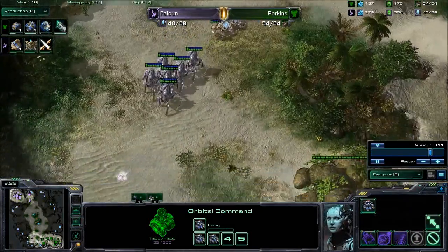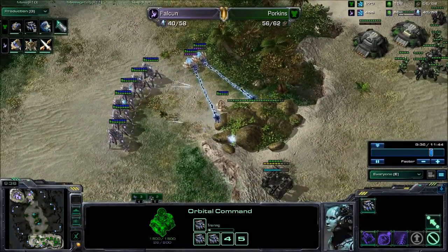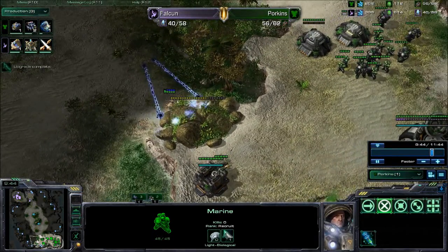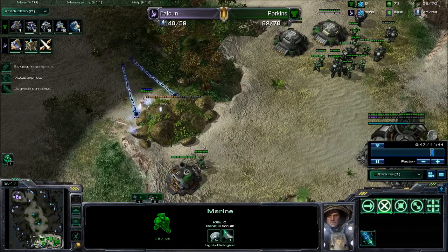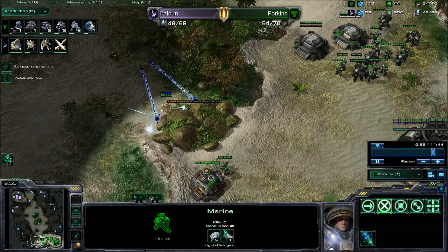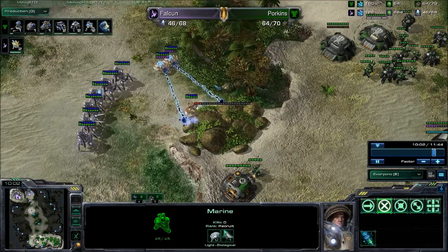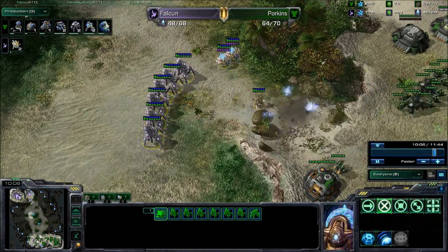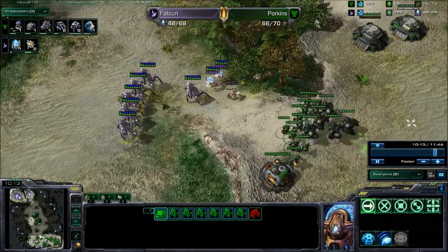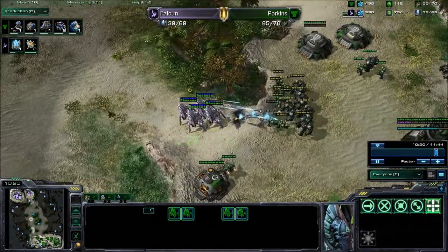We do see a push from Falcoon. Unfortunately that push is without a proxy pylon of any kind, so there will be no reinforcements coming for him. He's going to break down some rocks, but checking from Tycoonigan's point of view, he very clearly sees what's going on. He's going to know that some sort of attack is on the way, and judging by the supply, not a substantial attack at all. We've got two Zealots, six Stalkers, one Zealot, one Sentry — that Zealot's going to get hosed by marines and marauders, and charging up the ramp into stimmed bio is not going to end well for Falcoon.